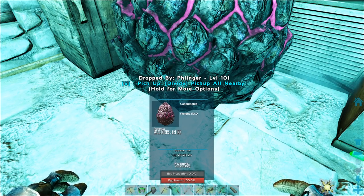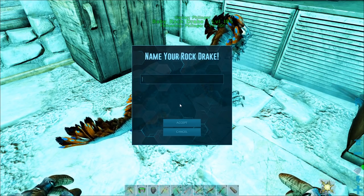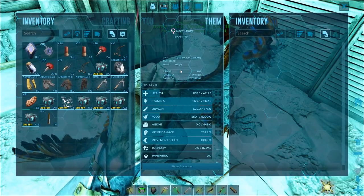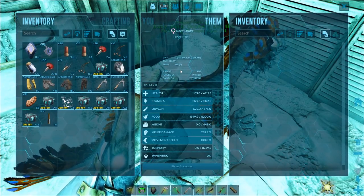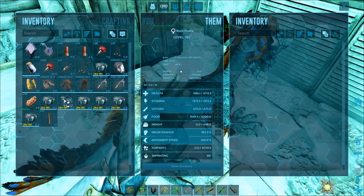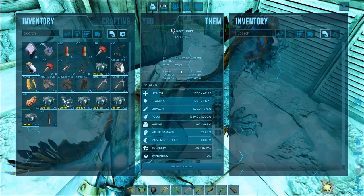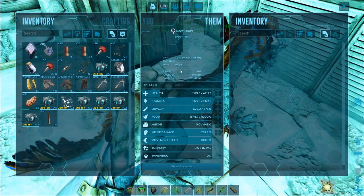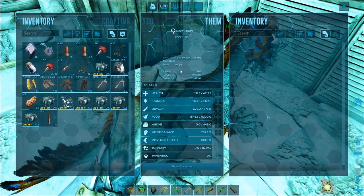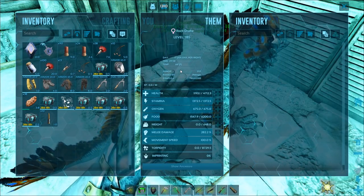Everybody's on passive, right? Oh, look at you buddy! I don't know what we're going to name you. You look wicked cool in this light. 4,047 health, not bad. 282 melee, stamina's good, melee's a bit low but it'll be all right, especially after imprint. Health is pretty low, but other than that this will be a great first rock drake. We'll use this rock drake to get other rock drakes. The low health on this guy really doesn't concern me all that much.